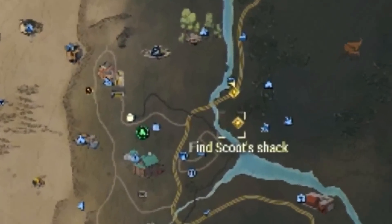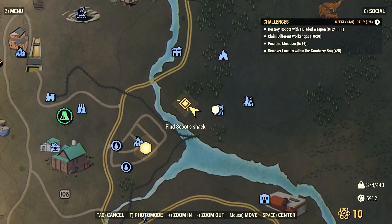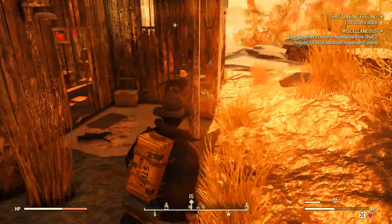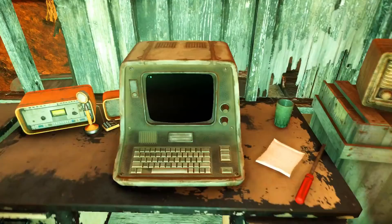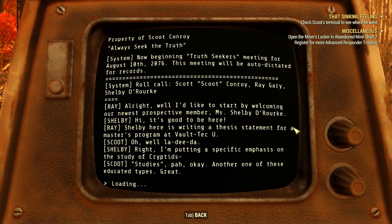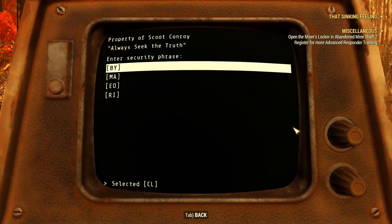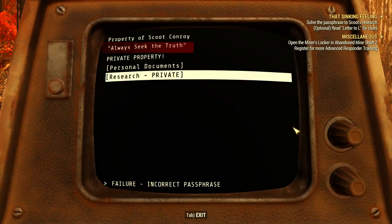Now head a little bit to the west. The location of the shack is right between this farm and the shack — it's a little bit hidden behind these rocks; at first I didn't see it, so be aware of that when you come here. Then make sure to check the terminal to get the mission update. Basically what we have to do is find the password for the terminal, and if you notice there's a little code on top that says 'always seek the truth' — that's a hint to what the password is.